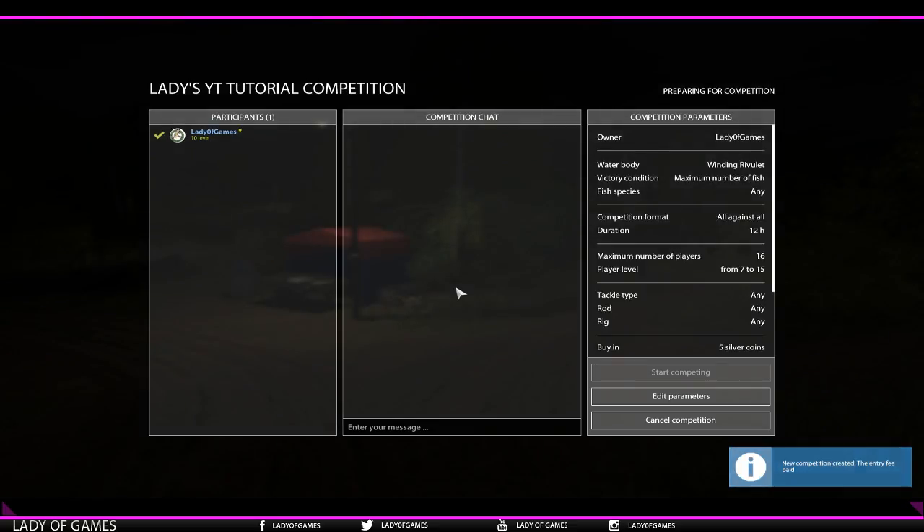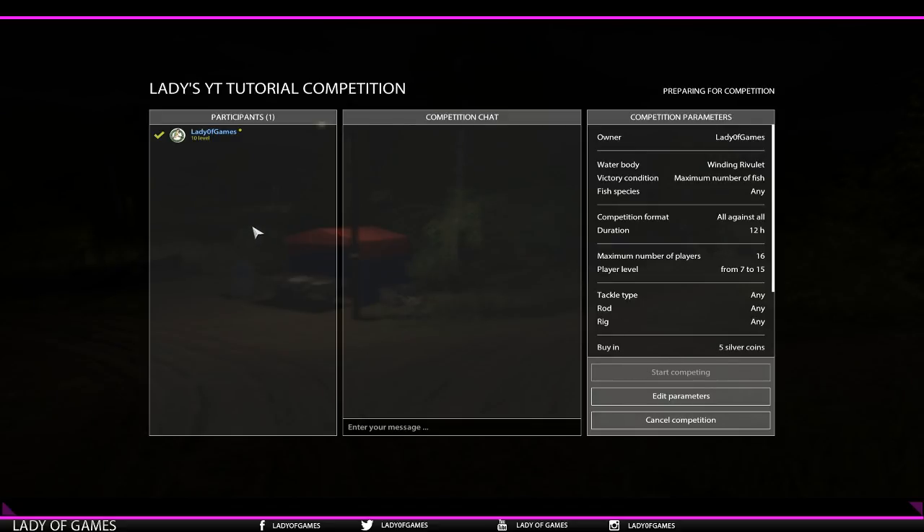Hit create, confirm, and the competition is created. Here we are - I created it at Winding Rivulet, victory condition maximum number of fish, any species, all against all, 30 minutes real time (12 in-game hours), maximum 16 players, level 7 to 15, any tackle type, and a buy-in of 5 silver. Currently - and I know this has been annoying - you cannot click this away and are stuck waiting for someone to join. We will adjust this in the future as this is first stage for competitions.